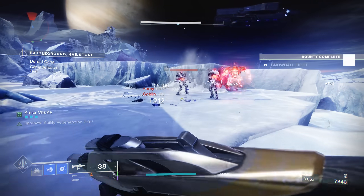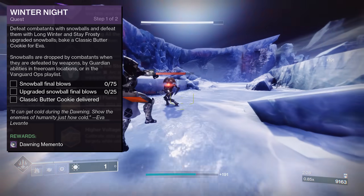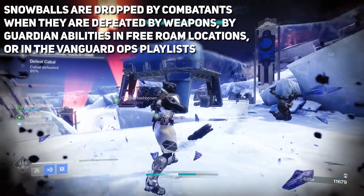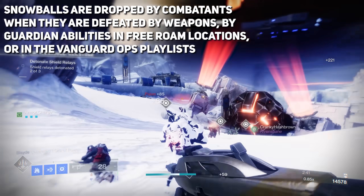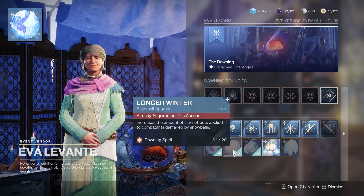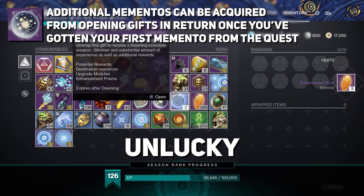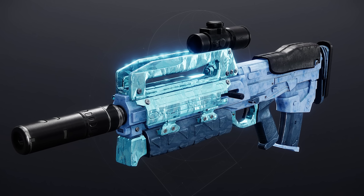Eva will also have another quest called Winter Night, requiring you to get snowball and upgraded snowball final kills, as well as bake a classic butter cookie for Eva. The reason this quest is so important is that the end reward is the new memento. Snowballs are dropped by combatants when defeated by weapons or guardian abilities in free roam locations or in the Vanguard Ops playlist. It roughly took around four strikes to get all the required snowball kills. To get upgraded snowball kills, you need either the Long Winter or Stay Frosty snowball upgrades. Additional mementos can be acquired simply from opening gifts in return once you've gotten your first memento. You can only hold one at a time, but apply it to everything while you can.